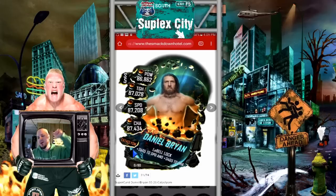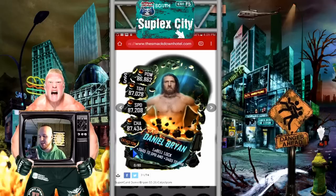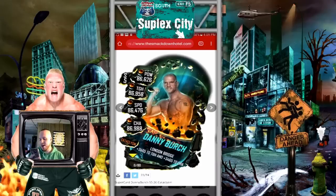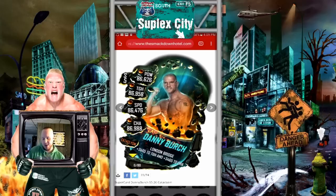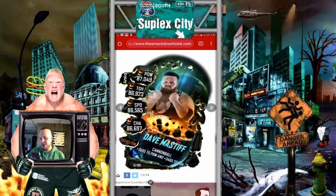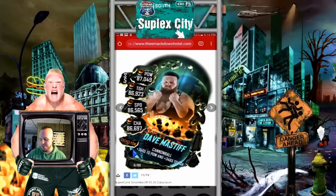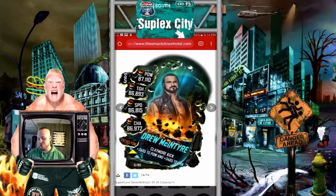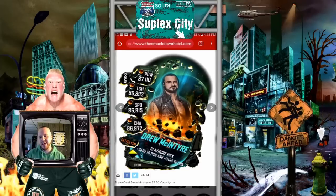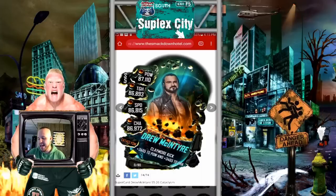Up next we got the Yes Man Daniel Bryan — yes, yes, yes. Just a typical pose, looks pretty mean, it's okay, not bad. Up next we got Danny Burch — that's pretty cool, it's like he's flexing, he's got his fist up ready to kick someone's butt. We got Dave Mastiff up next — I don't really know these guys too much, I'm guessing they're from NXT and I don't watch NXT, so I don't really know them too well. Up next we got Drew McIntyre — he's got that sassy little smirk like he always has. Very cool image of Drew nonetheless; I like that leather jacket or vest he has on.